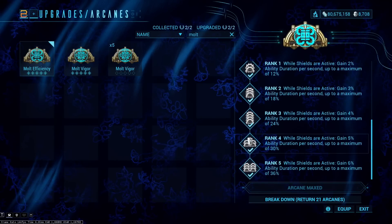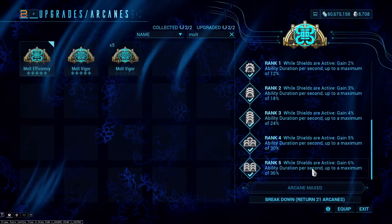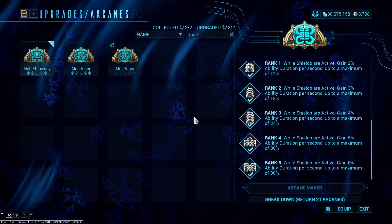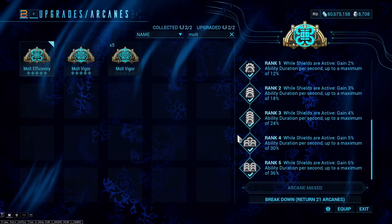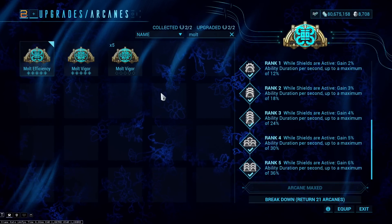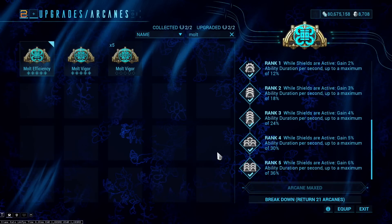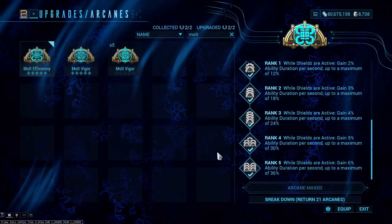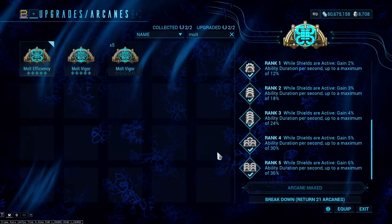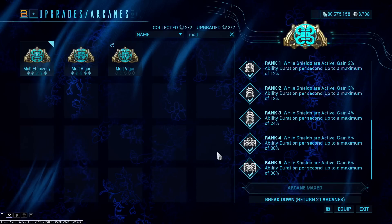Molt Efficiency is in a similar boat but not quite the same. At max rank, while shields are active, you gain 6% ability duration per second up to a maximum of 36%. This is still very good — if you absolutely want the most duration imaginable you'll go for this, as 36% is not a small amount. But I really wish it matched Molt Vigor at 45%; 45 feels a lot nicer, and even that difference of nine percent makes it feel more worth it.